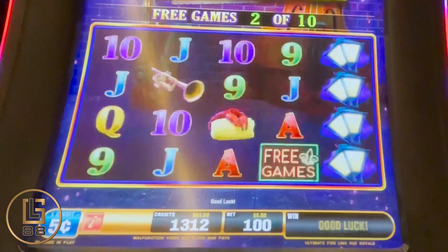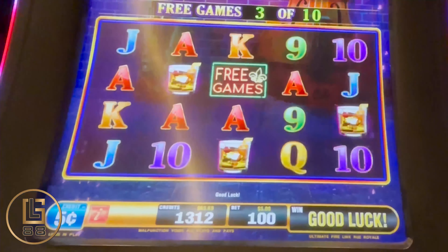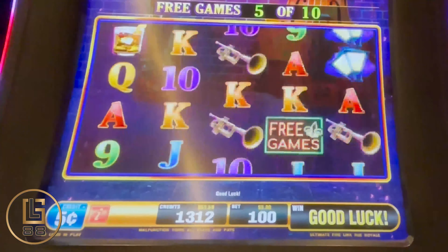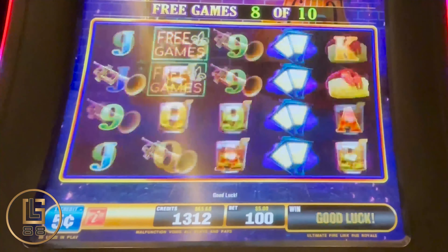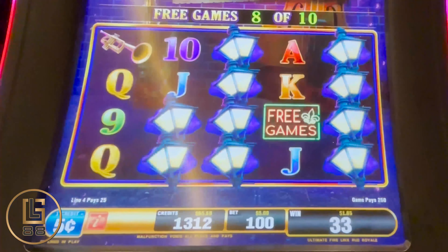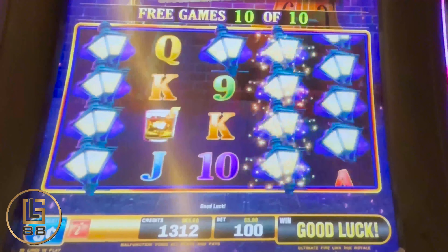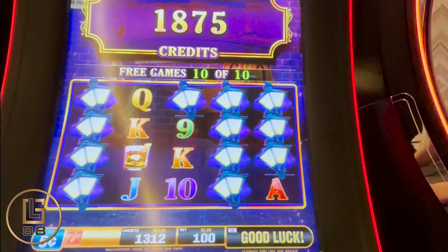Alright, a $5 bet. Let's see what we can get here. Nothing. Anything? No? Come on. Full screen. Full screen. Full screen, high black. Full something. Last one. Oh, there we go — there's something.